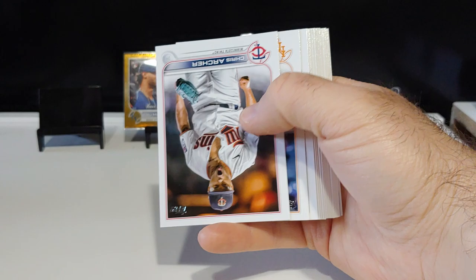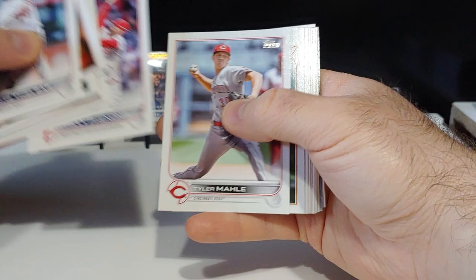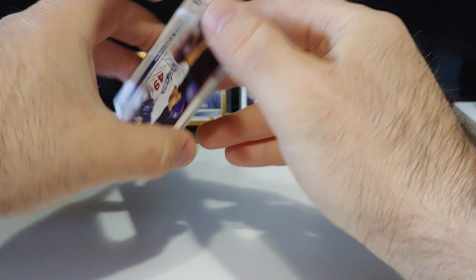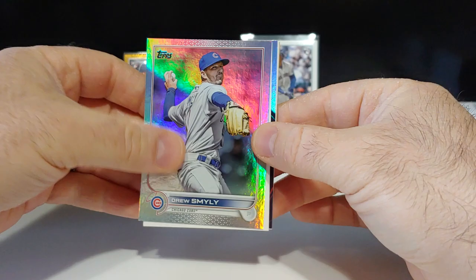Mozuiati rookie, Nick Plumber rookie, Jose Miranda rookie card, Mackenzie Gore rookie - tons of rookies in Update. We got a rainbow foil - Drew Smiley on the rainbow foil. I have Drew Smiley pink as well - Mother's Day.